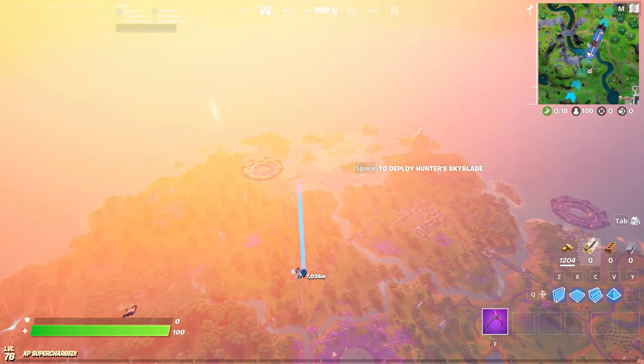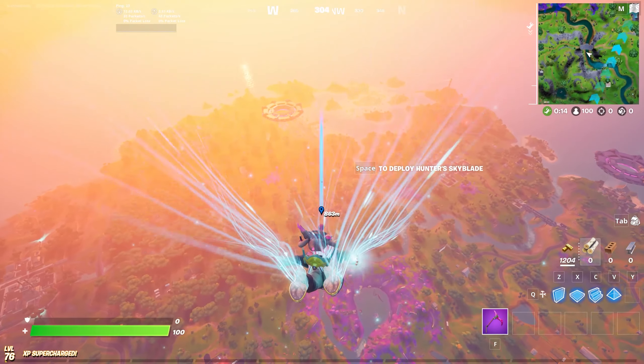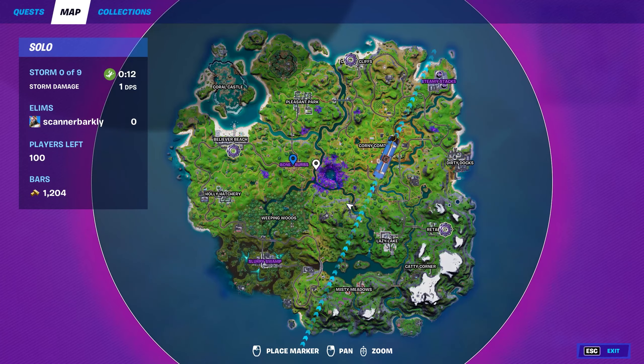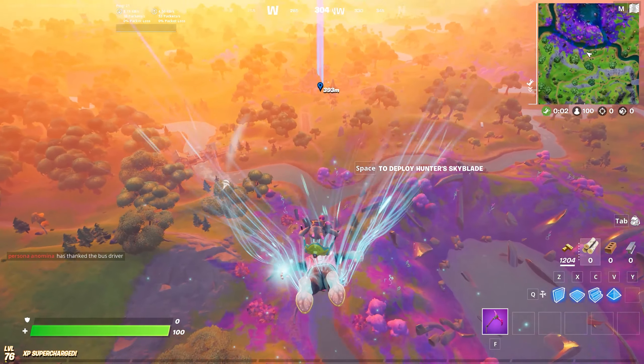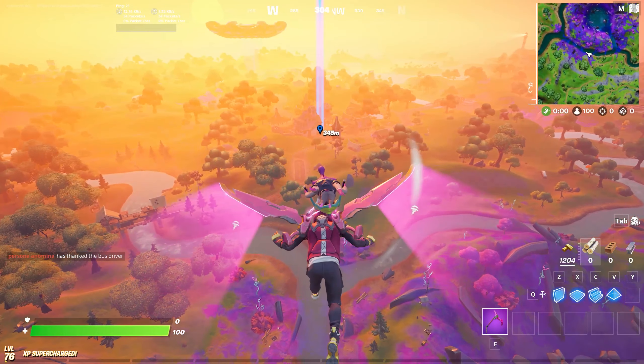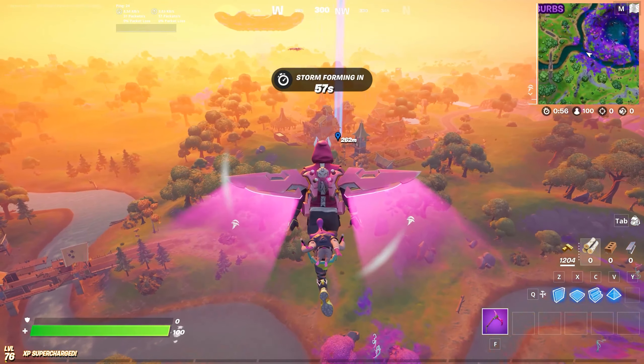Howdy folks, it's Aiden here from Pure Game Guides. In this video I'm quickly going to show you how to find alien driven saucers. At the start of a game, open up your map and you'll notice some areas have purple names instead of white names. Just go there and you're going to find aliens patrolling the area in their UFOs — those are the alien driven saucers.